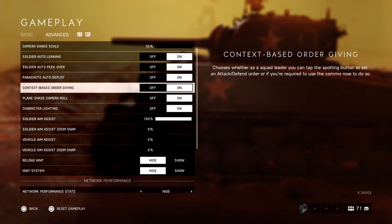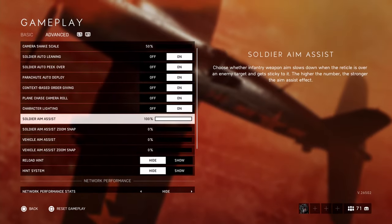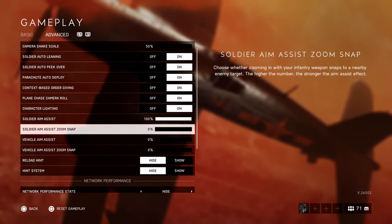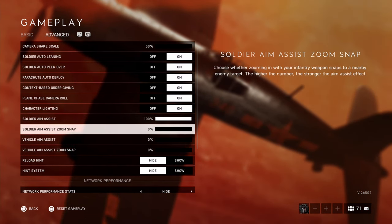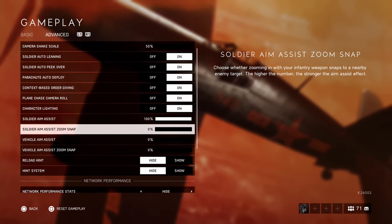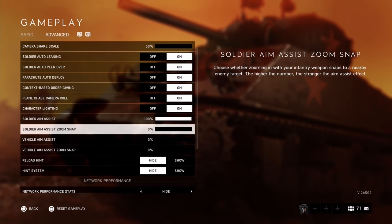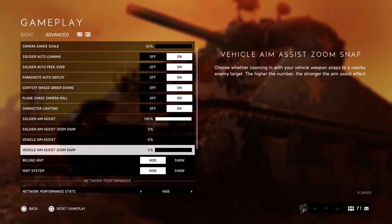Camera shake, as low as possible. All this is default. Aim assist, I have on 100% — I change this constantly, but 100 is recommended. I recommend zoom snap on 0. This can take a while to get used to, but go down in increments to get there. It makes your aim a whole lot more consistent in terms of centering and just relying on your own actual aim, rather than the game doing it for you.